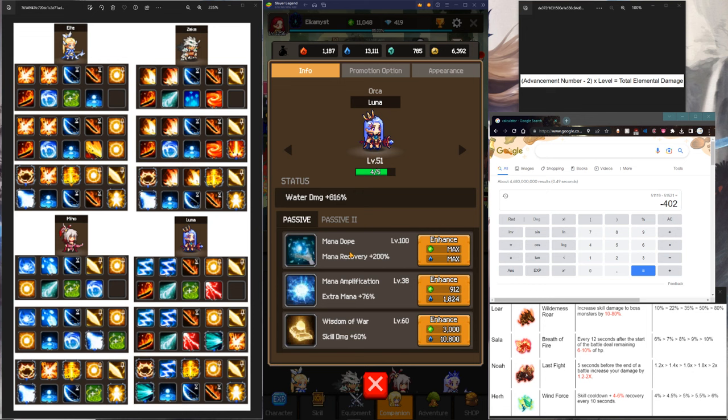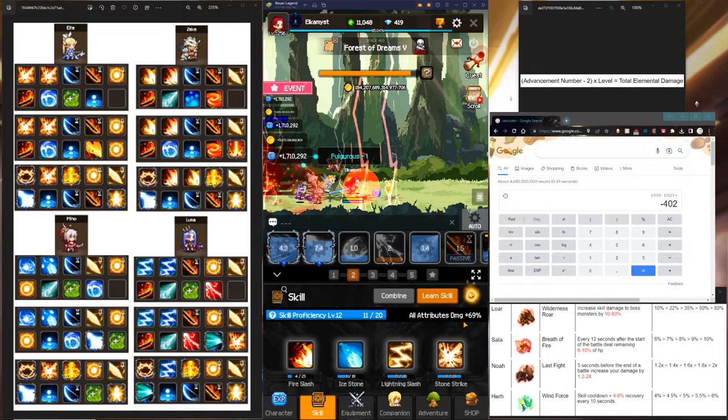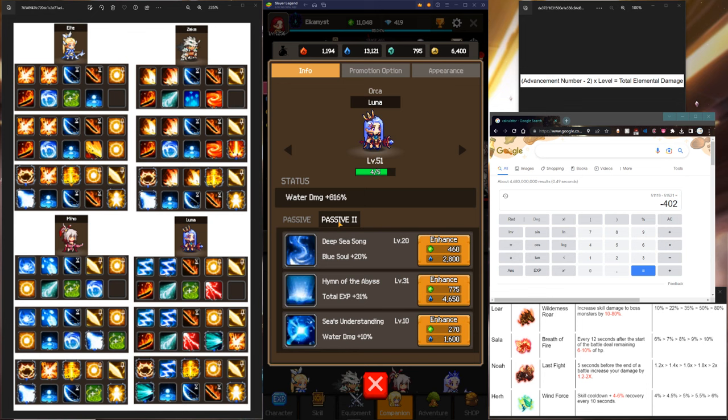The next thing after maxing Mana Dope is Wisdom of War — it's a very good skill because it gives you skill damage, meaning you get roughly 60% extra damage since all you're doing in this game is using skills. You're not really auto attacking besides to activate skills, and they don't do that much damage. So skill damage is very good here — this is similar to your skill proficiency. All attribute damage means all elemental damage, which translates to skill damage. Getting passive page 2 and total XP is also very good, same for Seas Understanding.